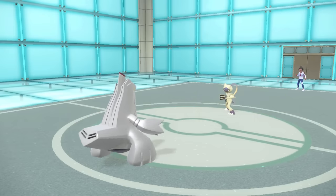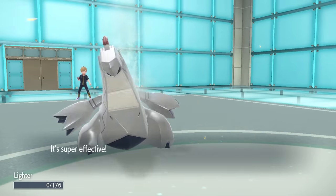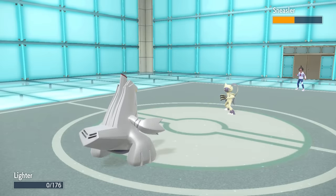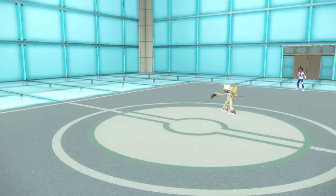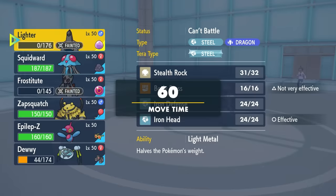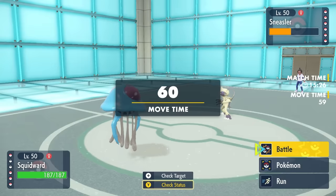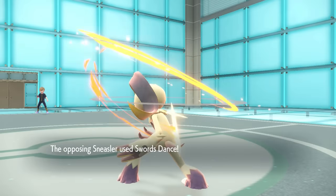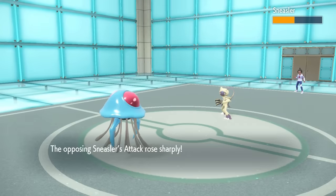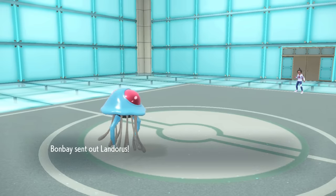I take the opportunity to set up Stealth Rock — it'll break potential Focus Sashes like Smeargle's in the back. I essentially trade Duraludon for Stealth Rock. With the hazards set and the damage already on Sneasler, I feel I'm in a solid position. The Disable wears off on Acrobatics, which doesn't make a difference, and this opens the door for Tentacruel. I know Sneasler doesn't have a move that can one-shot me, and I can chip it with Surf. Tentacruel does not play that nonsense — we drown it. I get a critical hit, though I don't think it mattered with my special attack investment. Down goes one of the biggest threats.